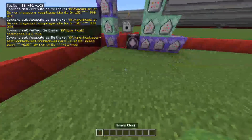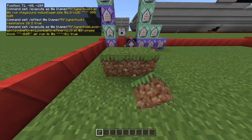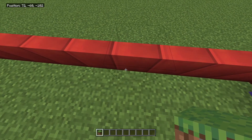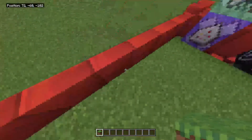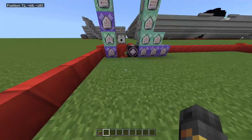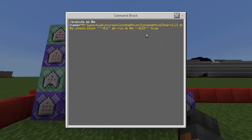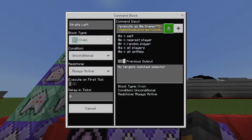The 'true' parameter means: if a block is nearby in the direction of movement, it won't teleport — so it doesn't clip through blocks. That's strafe back, which moves it backwards. The strafe right command is the same structure. Pay attention to the zombie move score — each direction has its own number: one was strafe back, two is strafe right. The unless block direction changes because it's moving sideways instead of behind.